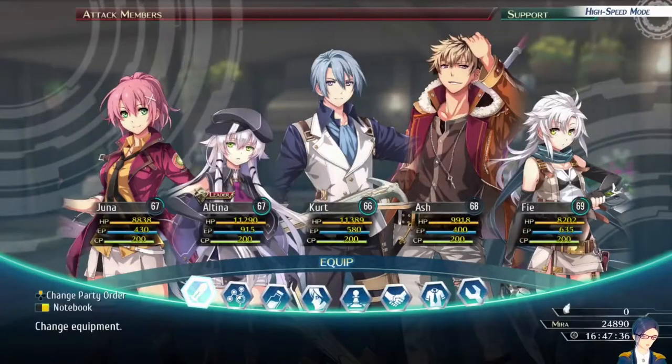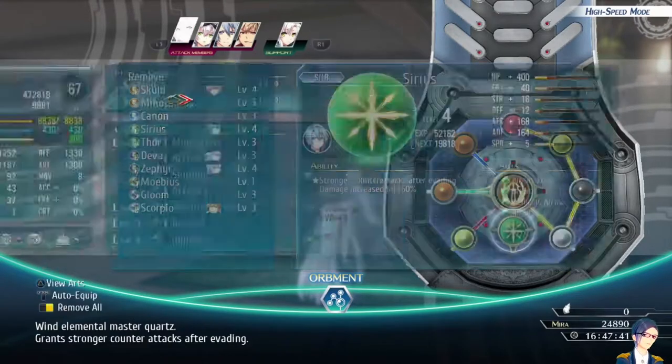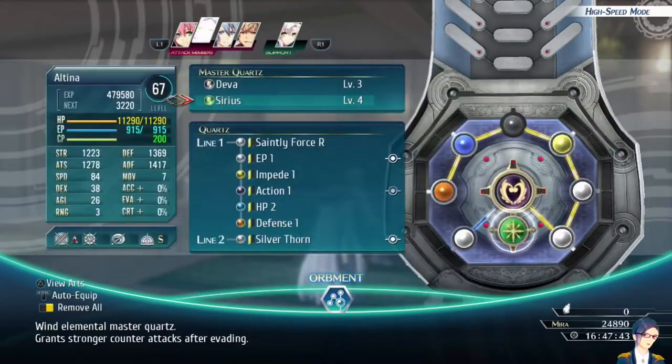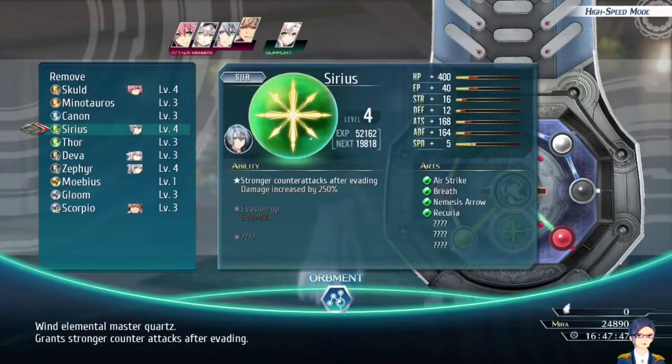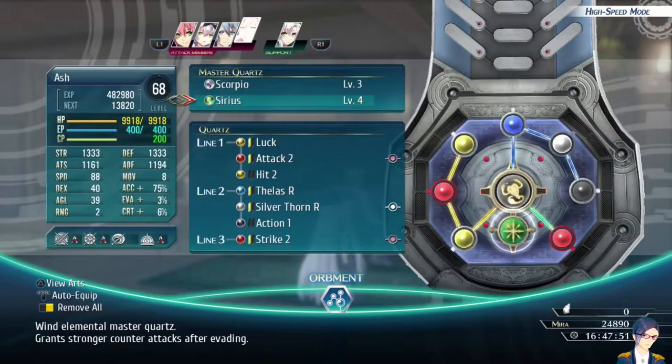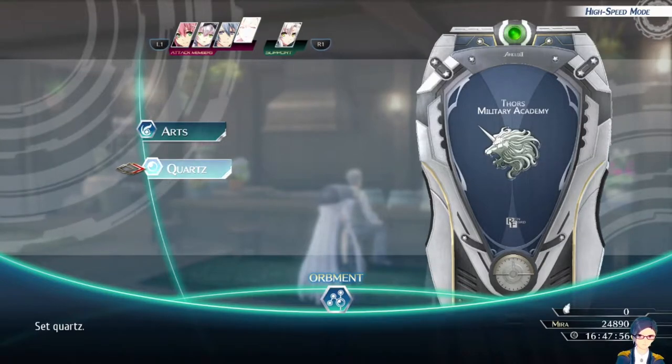I would also highly recommend giving everybody an AoE art. In my case, I just equipped everybody with the Sirius Master Quartz. Nemesis Arrow is going to be very useful here, and that's all I really needed as far as setup recommendations go.